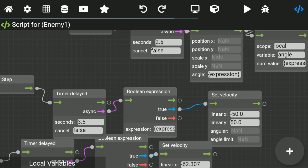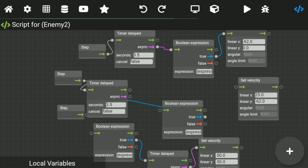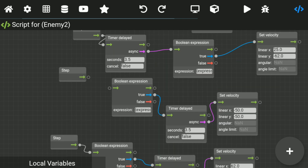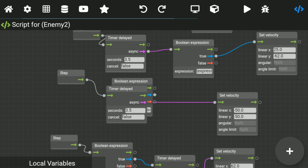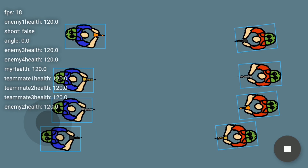So I started off by creating a very simple script for random enemy movement. The script basically generates random angles and velocity, according to which the enemy moves in random directions after every four to five seconds. The outcome basically looks like this.